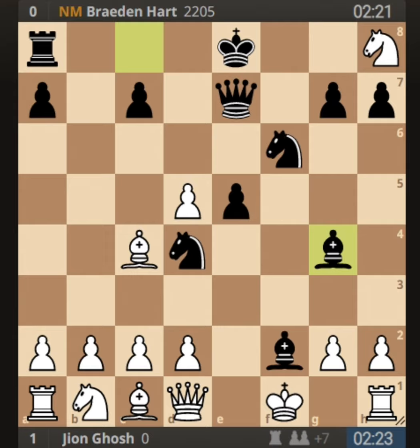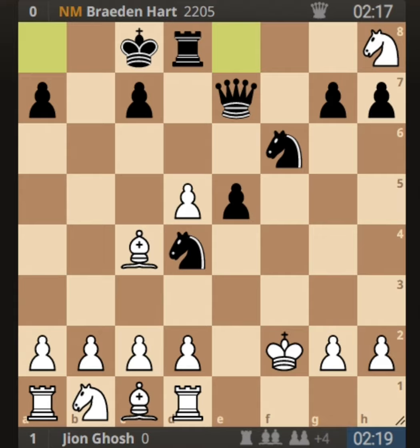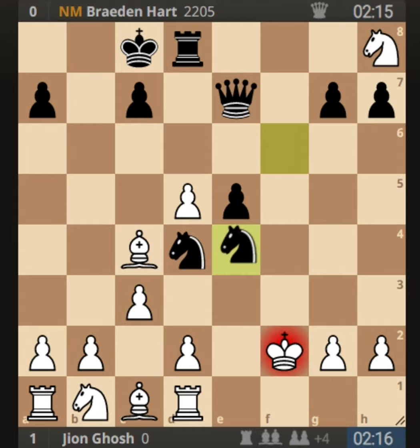I had no option but to take with king into f2, as the queen was trapped. After king into f2, bishop into d1, rook into d1, black played long castle, trying to go after the knight on h8. I played c3, putting the knight on d4 under attack.